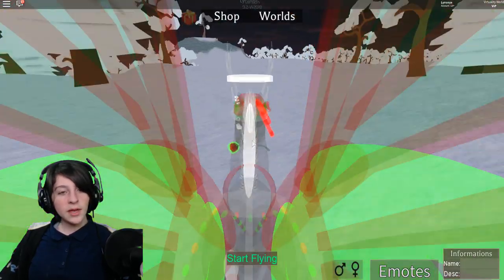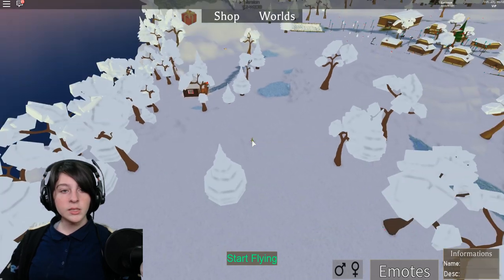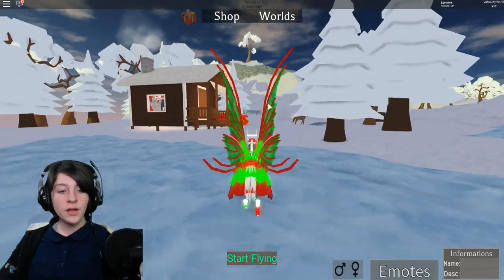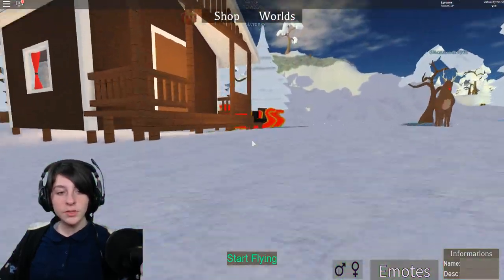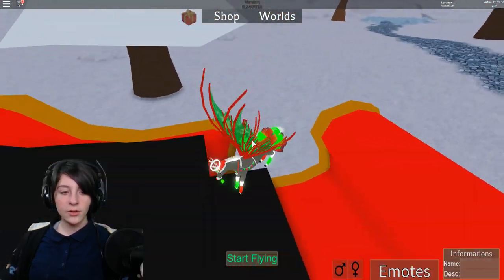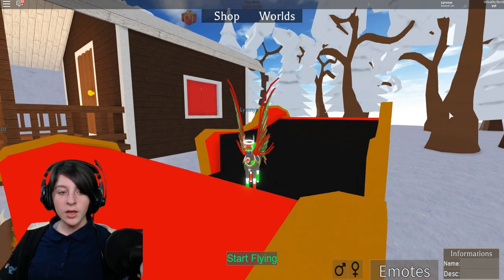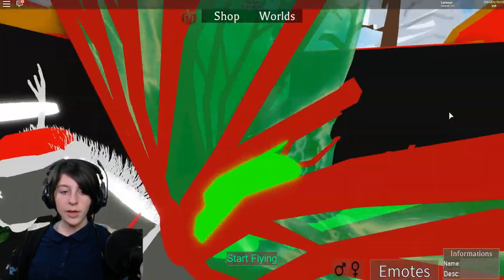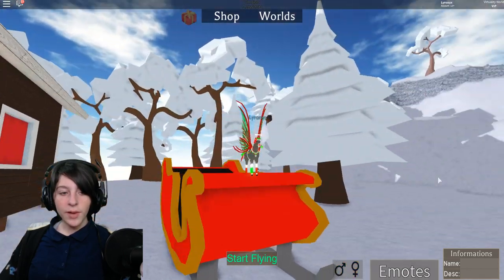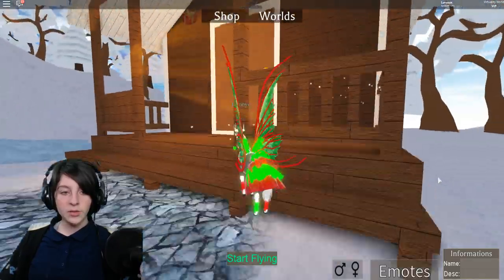Oh my gosh, wait — I remember this being here! Santa has a little house back here! Guys, we found a secret that I didn't find last time — see, this is why I made a second video, we're cool! Oh my gosh there's a sleigh — I can get in it! Let's go, I am mighty and in control of the sleigh! Oh heck, I'm stuck — help! Yes, look at me, I am the almighty sleigh rider!